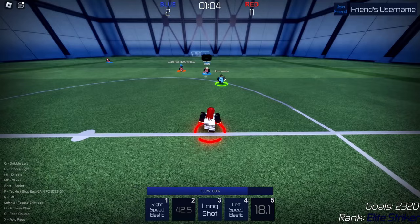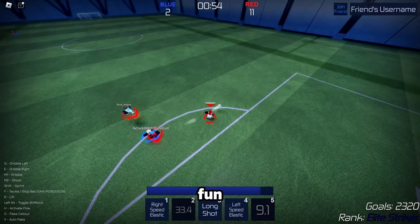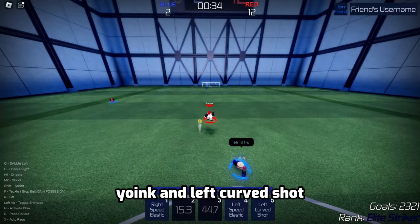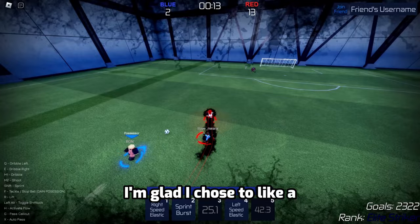Give me that. I actually thought he was going to make it. I'll show him how it's actually done — give me that. Yeah, that's what happens. Bam. I made sure to shoot right at the corner. Too easy. Left curve shot. This is how the flow looks — I like it a lot. I'm glad I chose Monster instead of lightning, because lightning is for the borrowers.